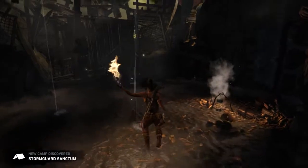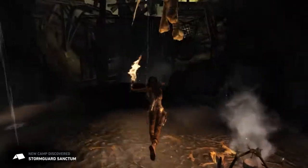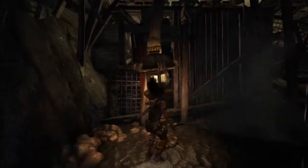Stormguard Sanctum is the name of the tomb. I know I don't need to use the campsite for anything — as far as I can go in skills and salvage right now.